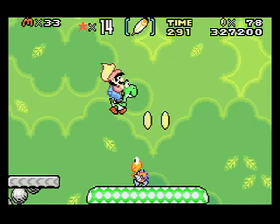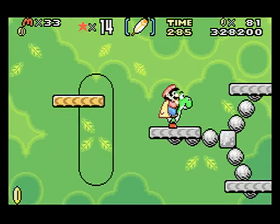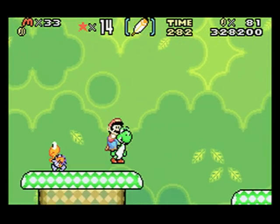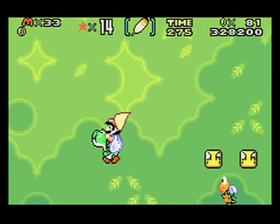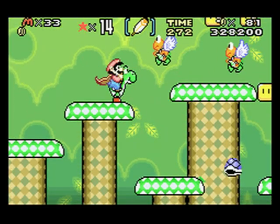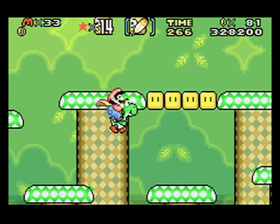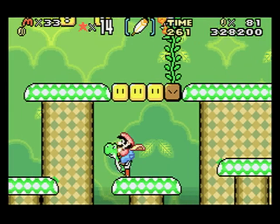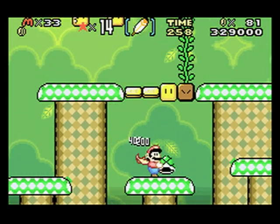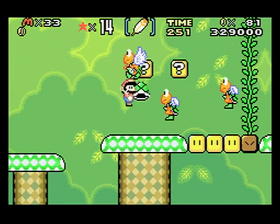So yeah, this level — we're just going to go through here and I almost missed that. So I'm just going to show you something: Blue Yoshi — eat it — you can fly. I wasn't lying when I said that. You can fly.